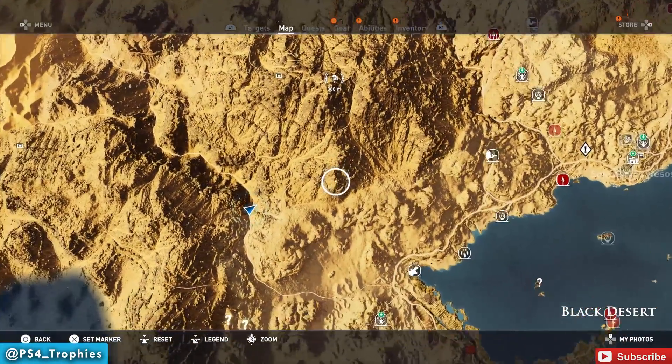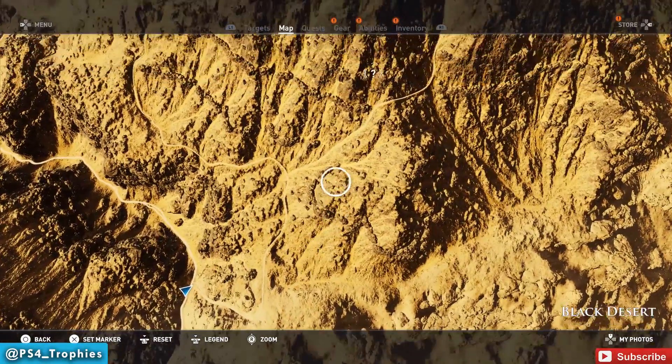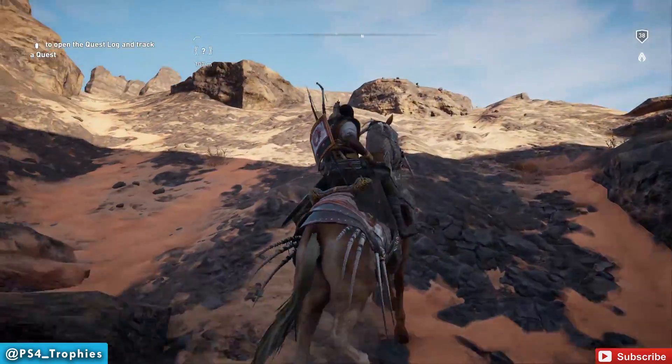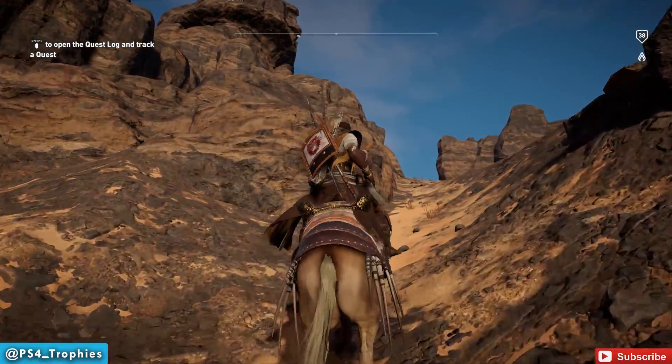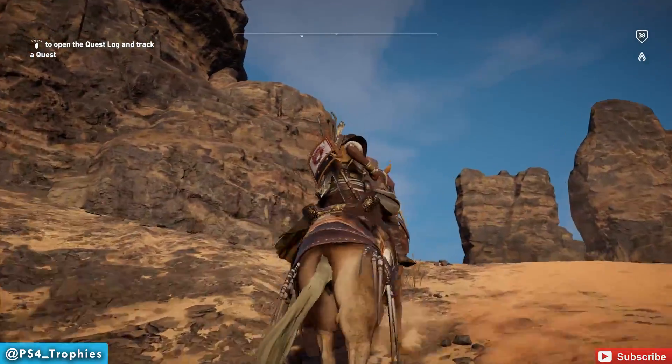You can take pretty much a path — I won't say a road, but a path — up there, even using your horse, until you get up to the very top. Let's just skip up there and I'll climb the rest of the way. I could probably wind around on horse if I wanted to, but climbing is more fun.